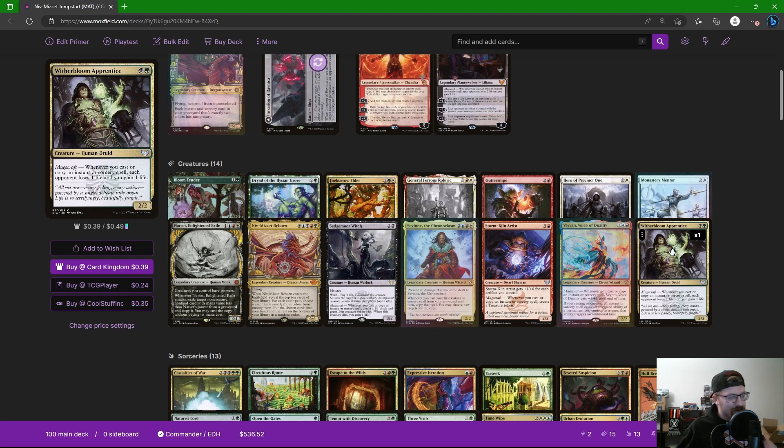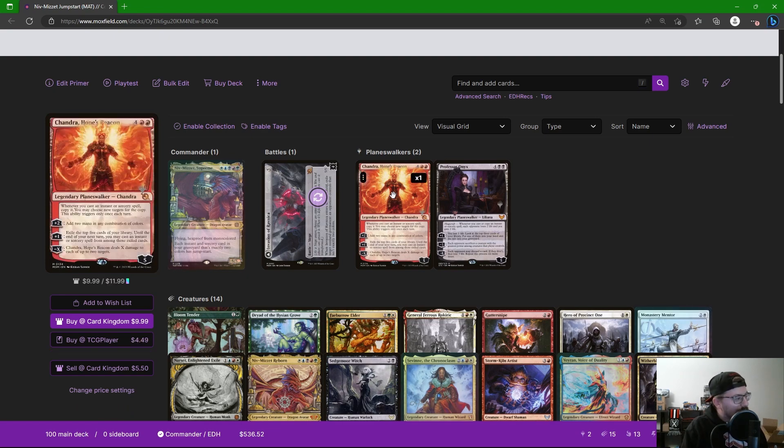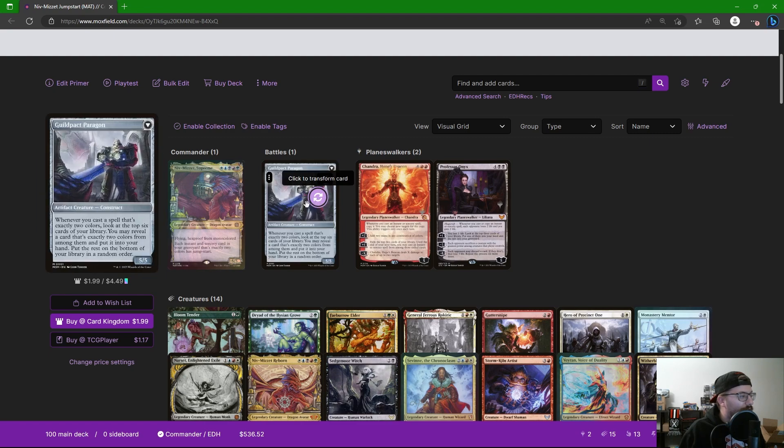Witherbloom Apprentice has magecraft — whenever you cast or copy an instant or sorcery spell, each opponent loses a life and you gain a life. This and Guttersnipe are our damage-dealing engines. Professor Onyx does the same thing: whenever you cast or copy an instant or sorcery, each opponent loses two life and you gain two. Her plus one lets you lose a life, look at the top three, put one in hand and the rest in the graveyard — loading spells into our graveyard. The minus three makes each opponent sacrifice their most powerful creature. We're mainly going to use that plus one to get cards in hand, load the graveyard, and use her magecraft trigger to close out the game. Chandra is great here for casting and copying that first instant or sorcery each turn. And of course we had to play Invasion of Ravnica — it exiles a target permanent that isn't exactly two colors, and on the back side, whenever you cast exactly two-color spells you look at the top six and may put one that's exactly two colors into your hand.